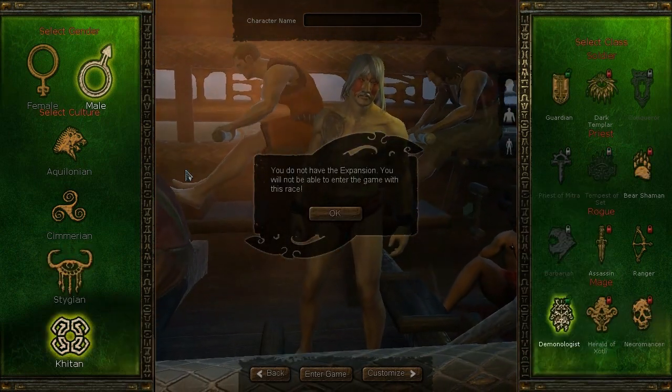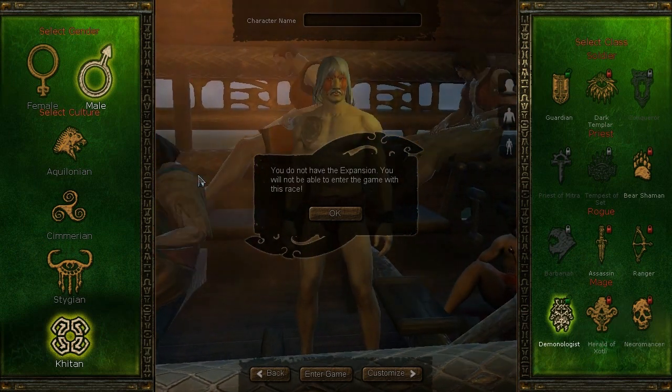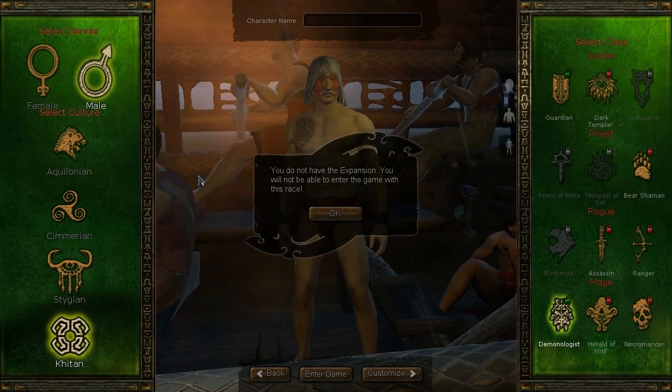The fourth race, the Khitan — if I'm pronouncing that correctly — is only available if you've purchased the expansion, which you can also do in the item shop.